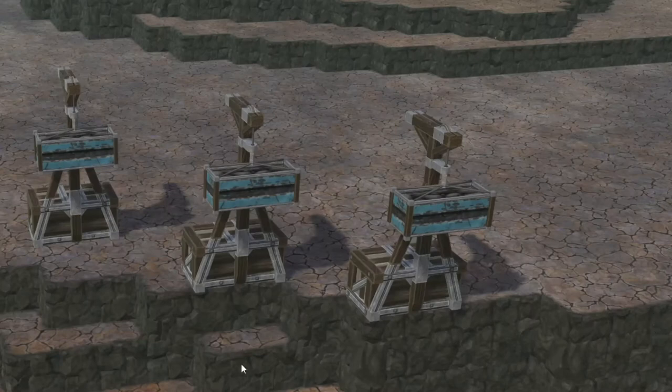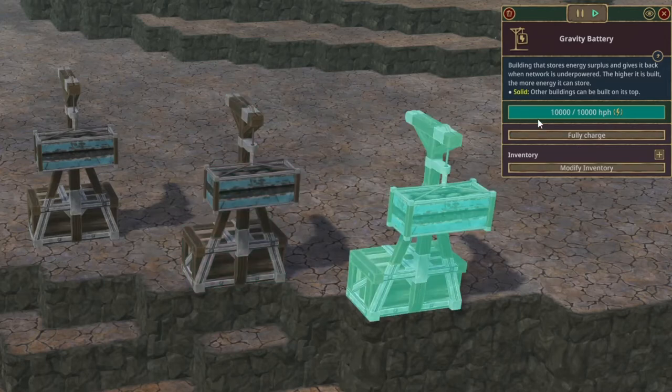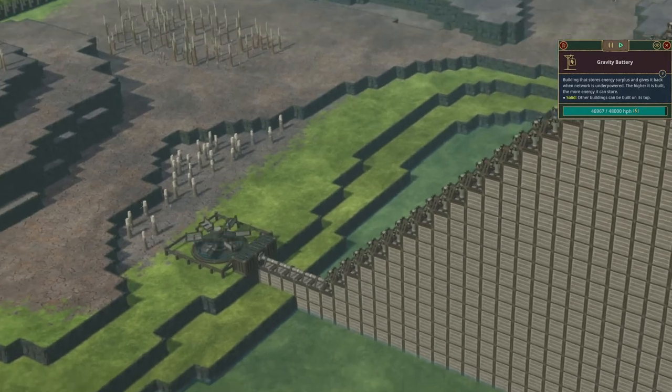When built on ground level, they can store 4000 horsepower hours, but the real magic comes when you place them over an edge. Find somewhere where you can allow the ballast to drop lower than the base, and they gain extra power storage — gaining 2000hp per tile drop. This will lead to some very interesting designs, I think.